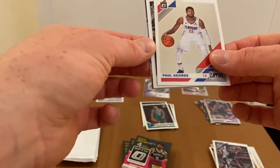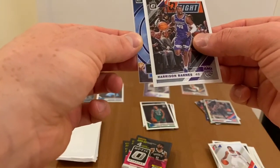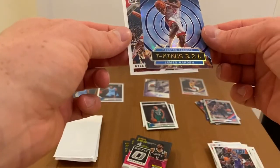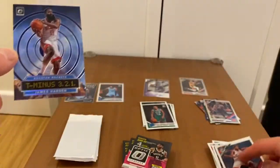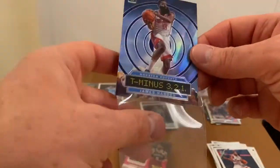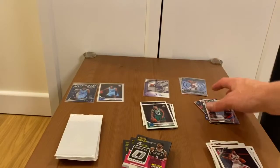Paul George, Harrison Barnes — purple! James Harden T-321 purple parallel — it says prism. Cool, and Khalari. I would say quite decent cards so far.